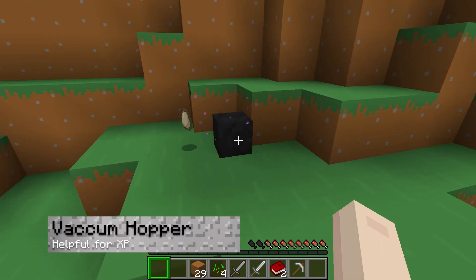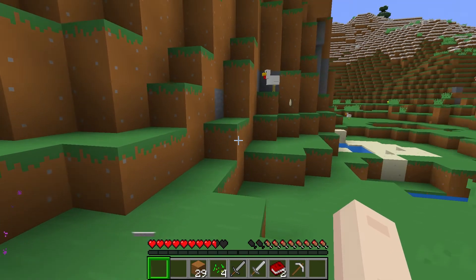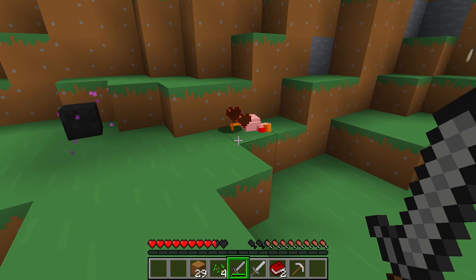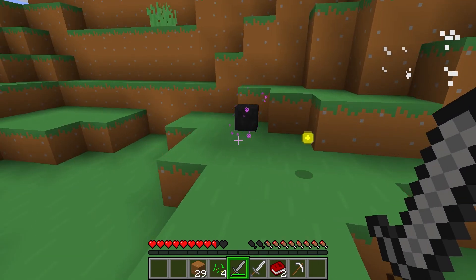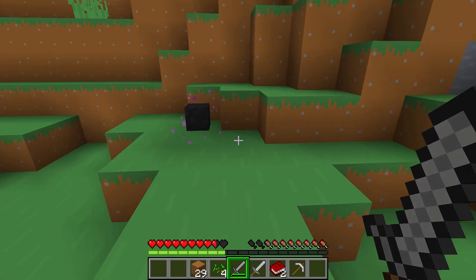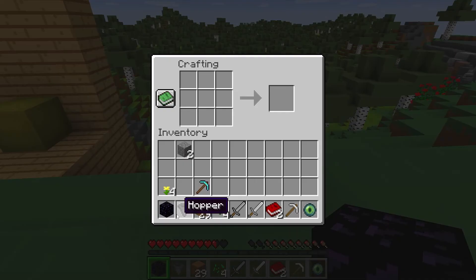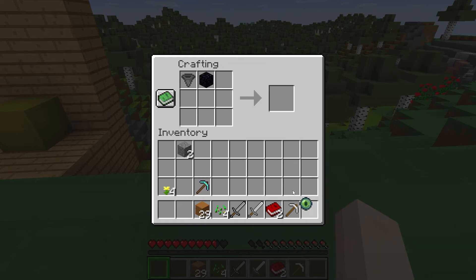The vacuum hopper is a unique item that will make item sorters and farms much more user friendly. The block will pull in any item or XP dropped within a 7 block radius. You can use it with any kind of storage or redstone contraption to fit your needs, but it is not cheap to make. Creating a vacuum hopper requires a normal hopper, a block of obsidian, and an eye of ender.